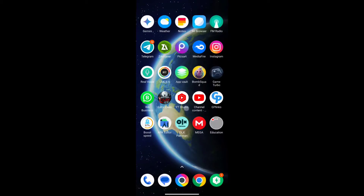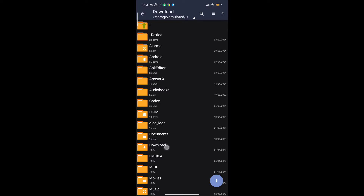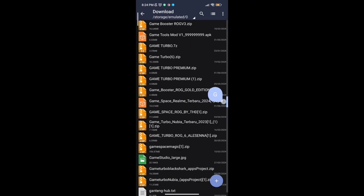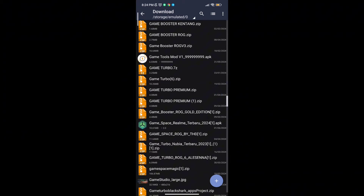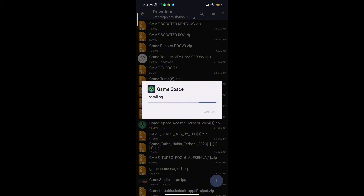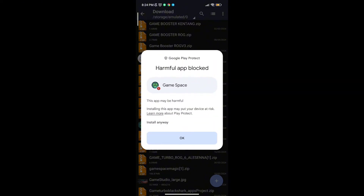Welcome back guys to another interesting video. In this video I will provide you with a game booster which will help you to increase gaming FPS in any low-end Android. First, download the game booster from the description. After downloading, install it. After the installation, open the app. You will see a lot of options to increase gaming FPS in any Android. Follow me as I am doing and get the maximum FPS.